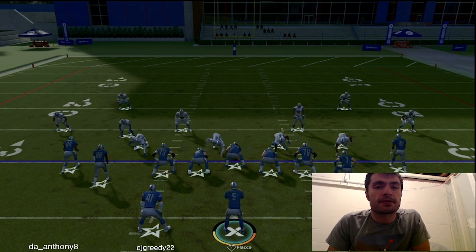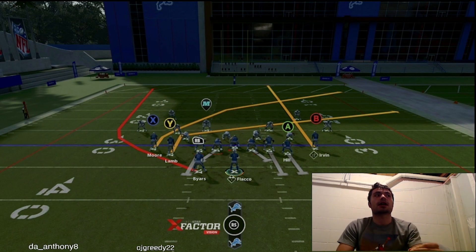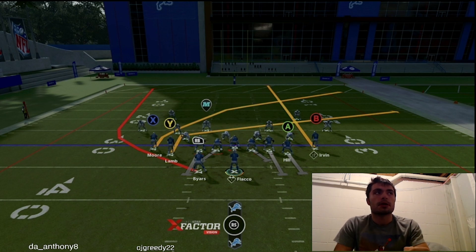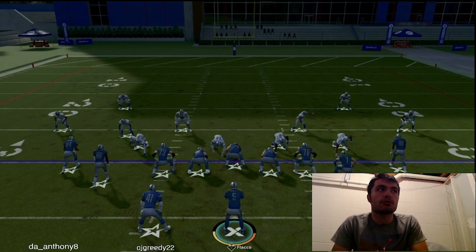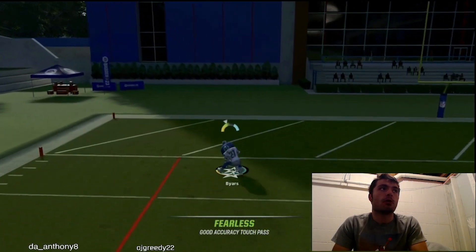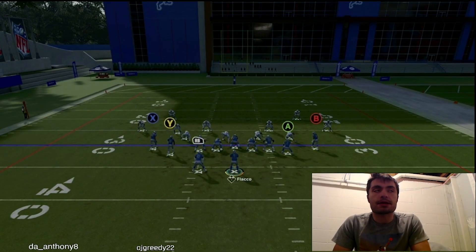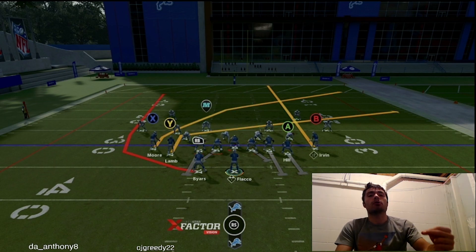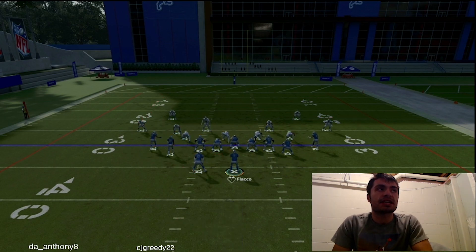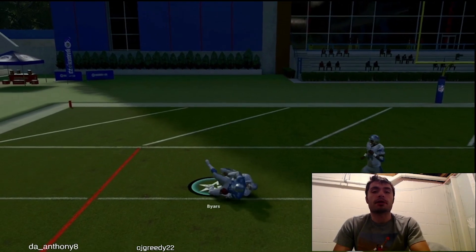Let me show you the setup from Mesh Spot. We're going to have the slant, a streak from the B receiver, a crosser from the X receiver, and the stock Mesh Spot wheel. The slant, crosser, and Mesh Spot wheel will all go open versus man coverage. The wheel route — this is going to be a lob over the safety every single time for a big play. Keith Byers on this wheel will cook the safety on the break every single time.